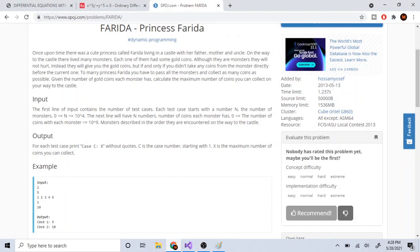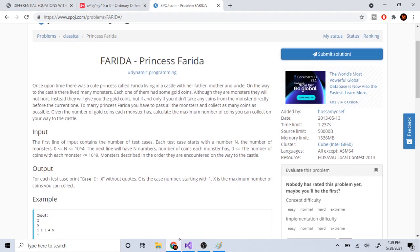What's up guys, Mike the Coder here. Today we're going to go over the problem Princess Farida. Once upon a time there is a cute princess called Farida living in a castle with her father. On the way to the castle there are many monsters. Each of them have a gold coin. They will not hurt you — instead they will give you gold coins if and only if you didn't take any coins from the monster directly before the current one. To marry Princess Farida you have to pass all the monsters and collect as many gold coins as possible. Given the number of gold coins each monster has, calculate the maximum number of coins you can collect on your way to the castle.